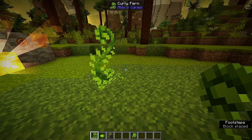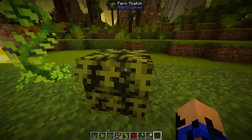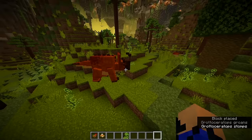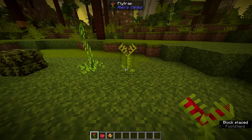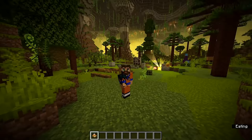Moving on to the vegetation, starting with the curly fern — it can be crafted into lime dye, but also into fern tach. When you breed grotoceratops, their egg will be on the fern tach. If a grotoceratops eats a curly fern, it will poop out a fiddlehead, which is one of the main ingredients to craft the serene salad. The flytrap is found pretty much everywhere and can be crafted into red dye, but is also one of the main ingredients to craft the seeding stew.